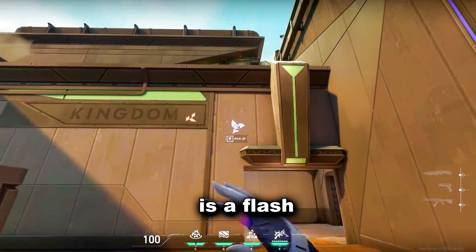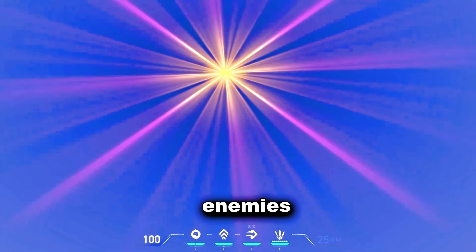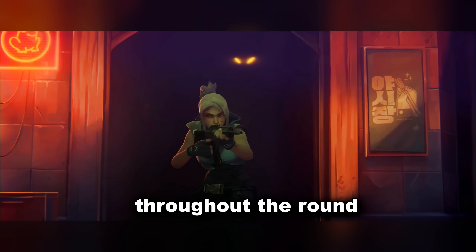Vyse's Q ability is a flash that can be placed on walls, and it pops when it detects enemies. You can also pop it manually by pressing the same keybind again. Also, it doesn't recharge throughout the round.